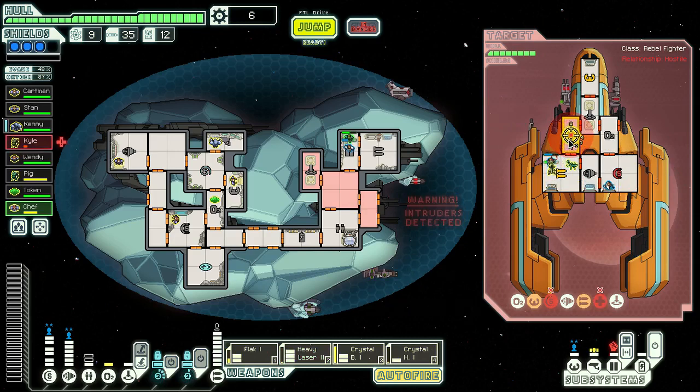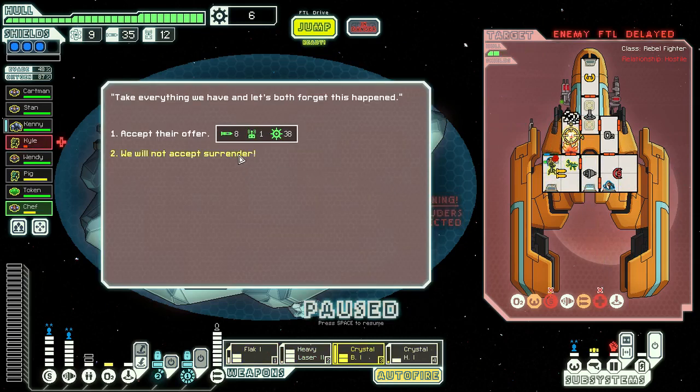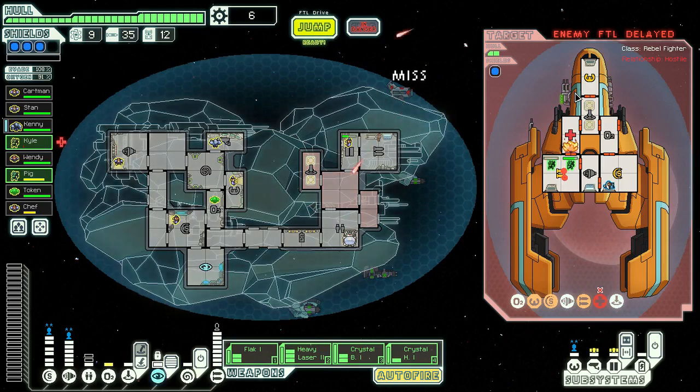This guy didn't make it back to the med bay in time. Turn him off. He's shooting at the wrong guy, buddy. Take his weapons out first. That'll do one damage. Take it out. Cycling between them. Destroyed the thing already.